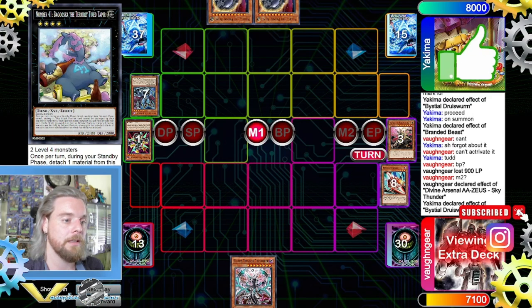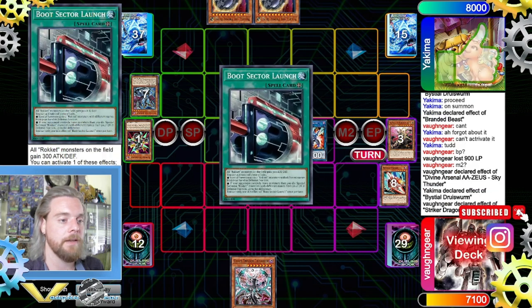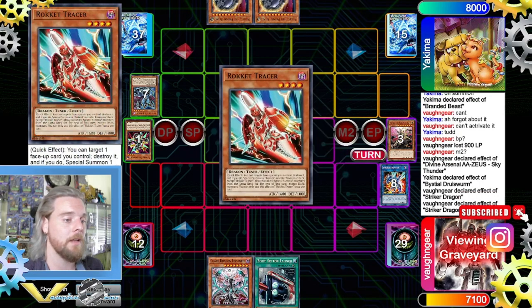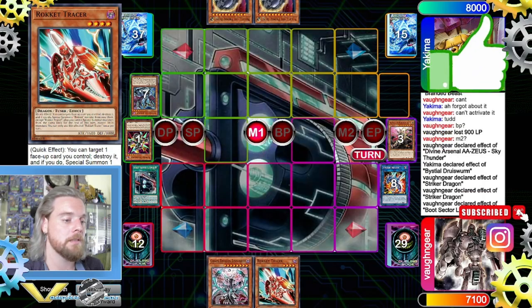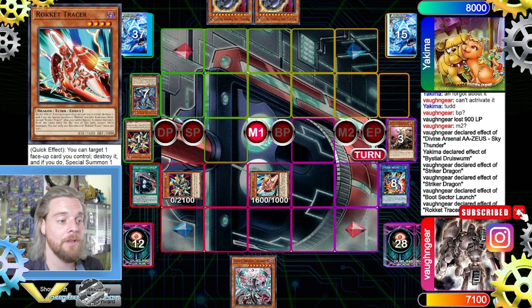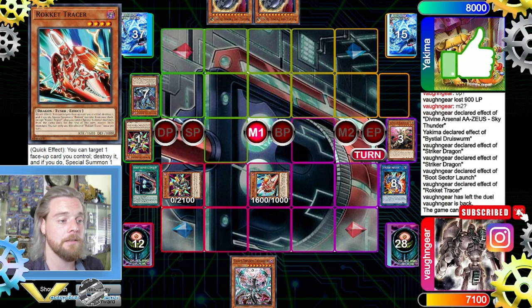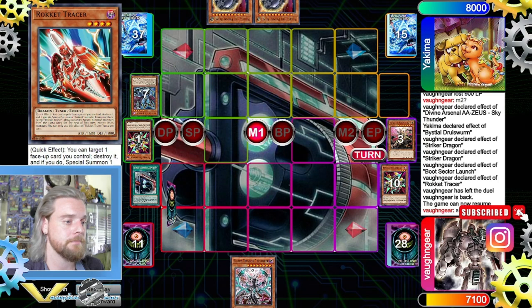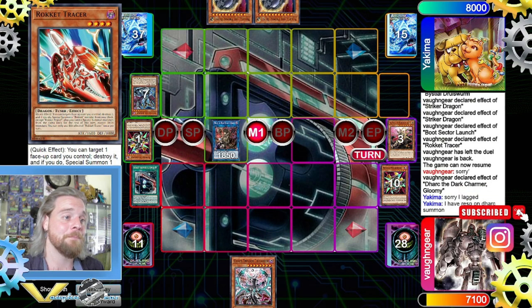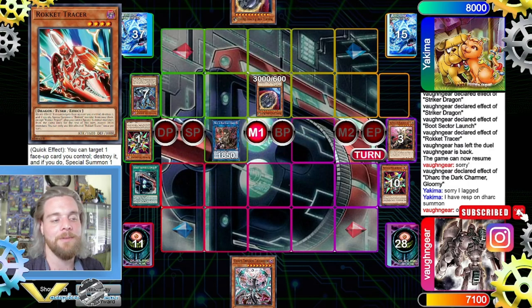We activate Quick Launch, special summon, link make Striker Dragon, use Striker Dragon's effect to add Boot, use the second effect to add Tracer. Activate Boot to special summon, then trigger Tracer targeting Boot, special summon again, and link. I want to use the effect and my opponent says he wants to do something on-summon, which I was fine with — so instead he Nibs on summon, which is definitely a big misplay, as you'll see.